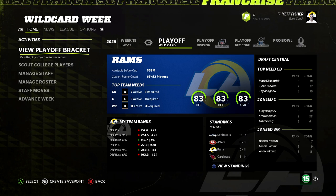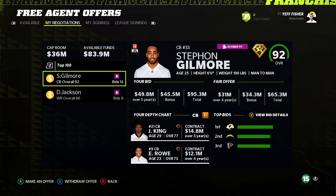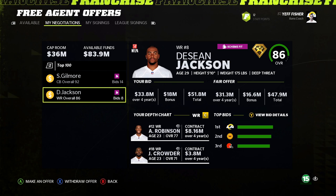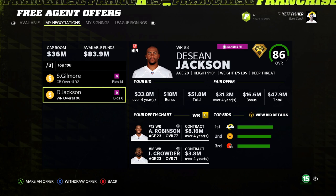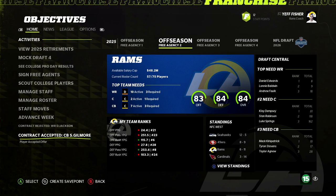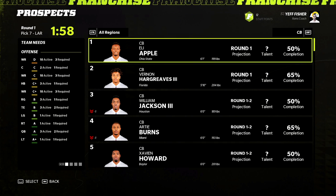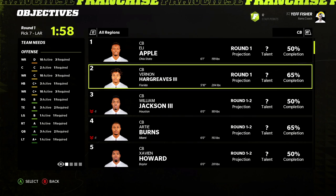Year 6 free agency — a little better. We go after Stephon Gilmore at 30 million more than the fair offer. Also targeting DeSean Jackson since correcting his speed glitch would make him an 89-90 overall receiver. We didn't get DeSean Jackson but we did get Stephon Gilmore — I'll take that every day. Our priority can now shift 100% to getting the best wide receiver in the 2016 draft.